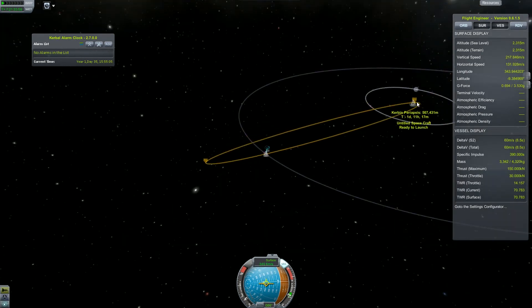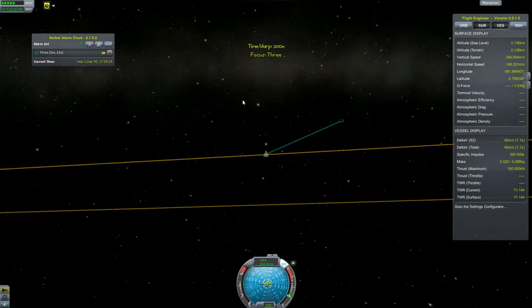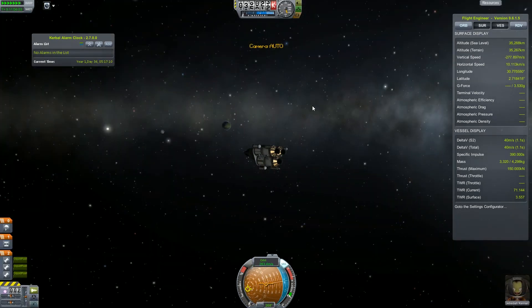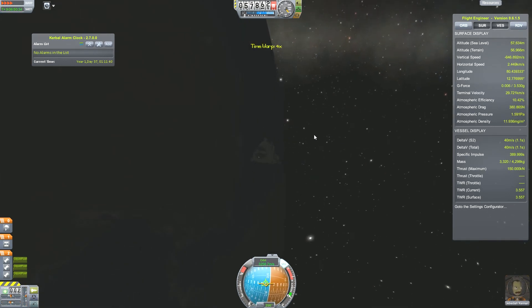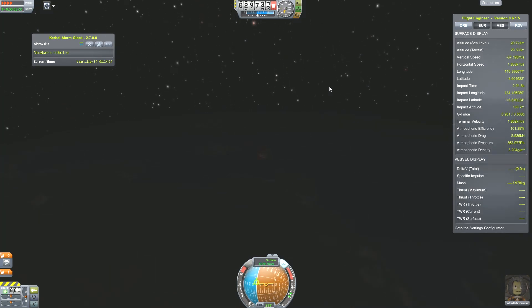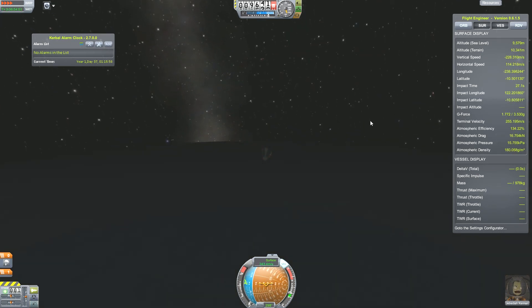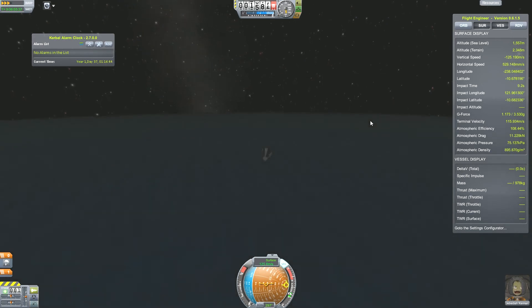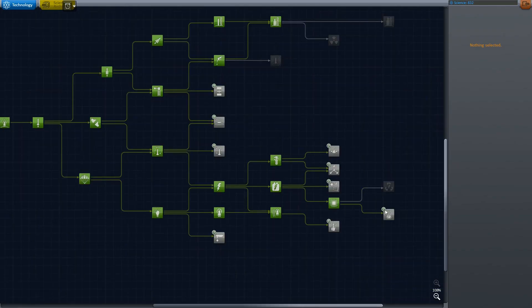So let's return to Kerbin the same way we returned from our orbiting around Minmus trip — burning retrograde to lower our periapsis around Kerbin. Again, we are re-entering on the dark side, so let's gently fall down to the surface of the planet, observe the nice re-entry effects, use our parachutes less than 1000 meters from the surface, and recover the capsule. 757 science is ours.